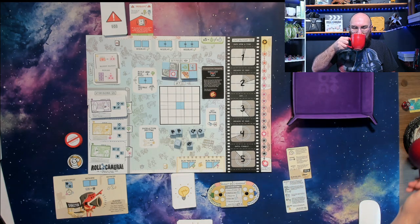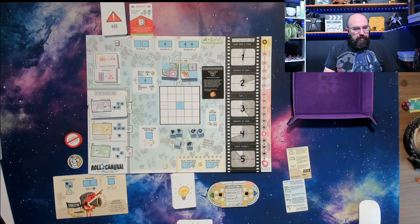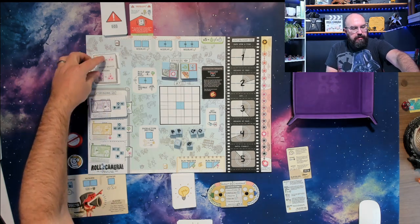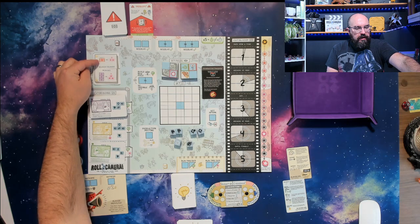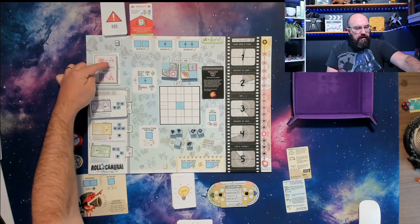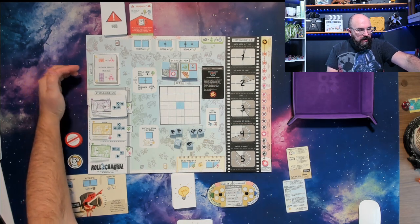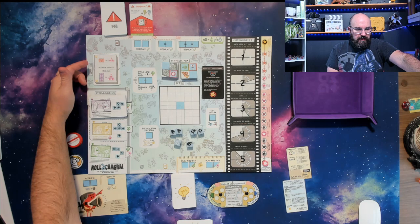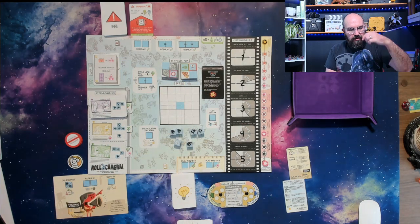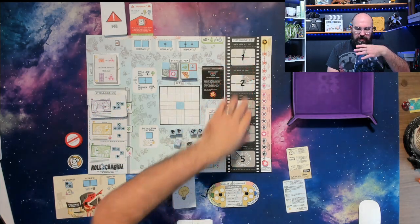I don't know that I want to resolve the problem right now, because I don't love my script. My script is 'Bloody Bloody Morons' — you have to have two angry faces and three comedy to get five quality at the end. I'm almost thinking I might want to just go down on quality instead. Either way, I'm going to have to shoot five scenes to finish this game.